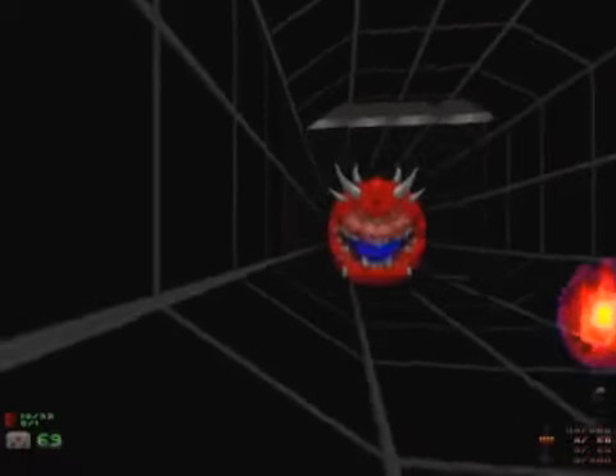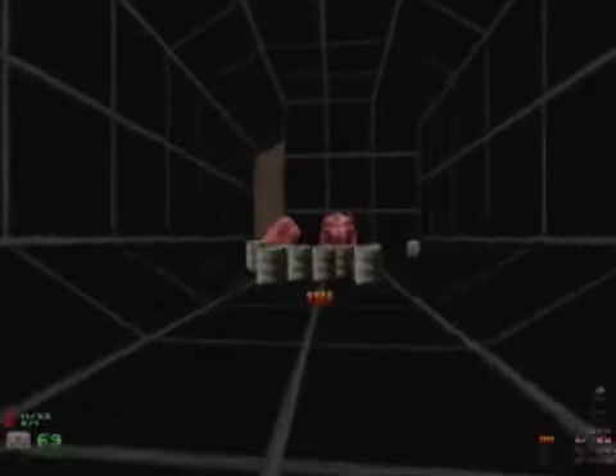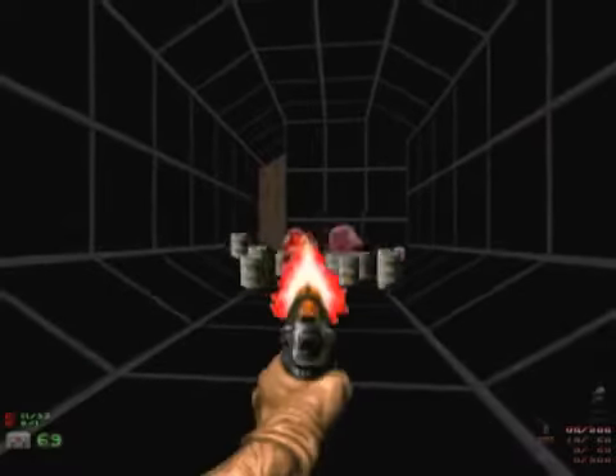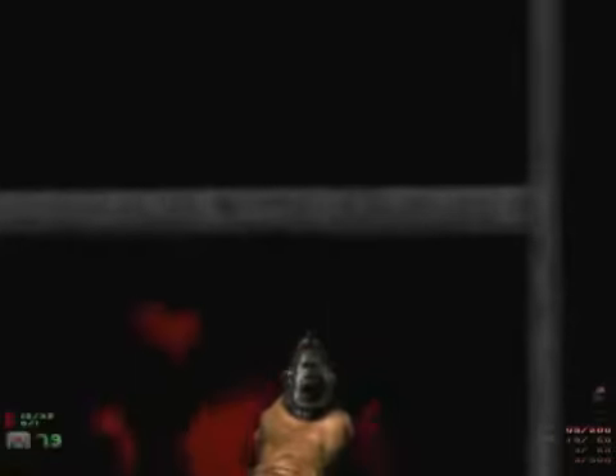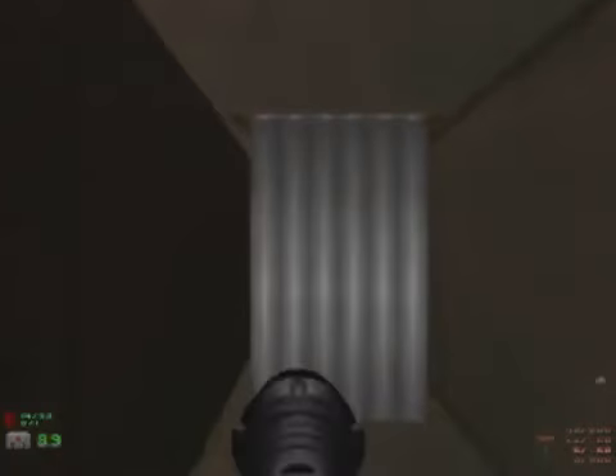Pistol I think - gotta be careful with your ammo on this one. There we go, very nice, very nice indeed. Get rid of him. What is that there? I don't know - oh, a rocket launcher! Oh!